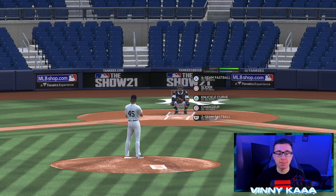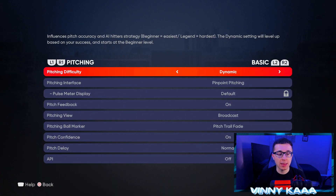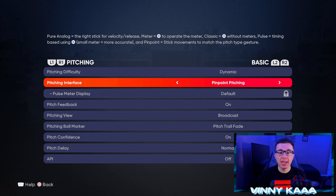Pitching is pretty simple. We're gonna go to Options, Gameplay, and then Pitching. For pitching difficulty, just like hitting difficulty, if you're playing against the computer you can customize that to your liking. For pitching interface, we are using pinpoint pitching — they also have meter, classic, pure analog, and pulse, but I personally like pinpoint. I think it's by far the best pitching interface in the game. If you get a 100% pinpoint pitch, the majority of the time it's gonna go exactly where you want it. On meter or pure analog, even if you get it perfect, it doesn't always go exactly where you want. So I definitely recommend using pinpoint pitching.